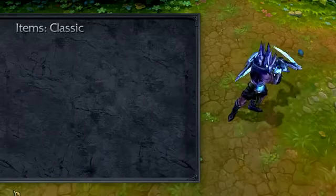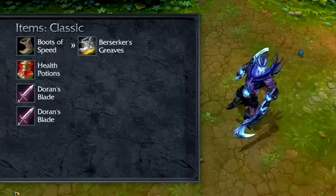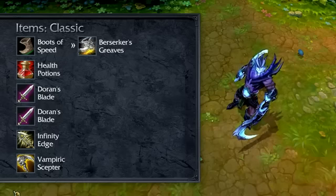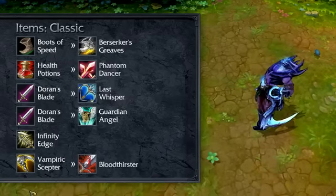In Classic, I recommend opening with Boots of Speed and health potions. Take two Doran's Blades and add Berserker's Greaves. Buy Infinity Edge and add a Vampiric Scepter immediately after. From here, take Phantom Dancer, Last Whisper, Bloodthirster, and Guardian Angel to round out your build.